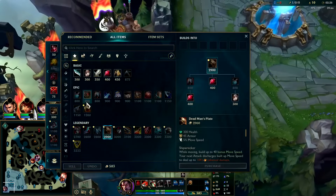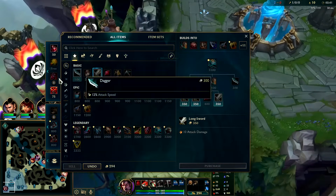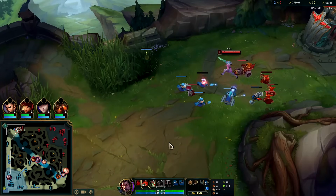First item back, I wouldn't mind having boots at all. We'll grab boots and a refill. Could have gotten a control ward, but refill boots help us get away from ganks and help us stay on top of opponents.